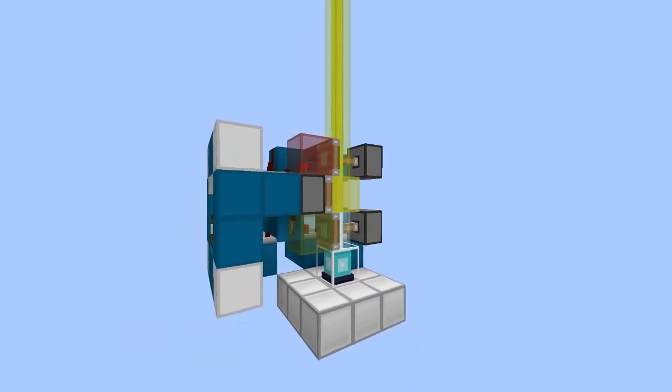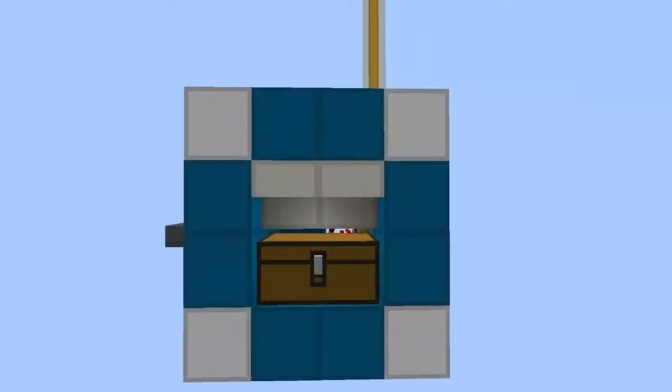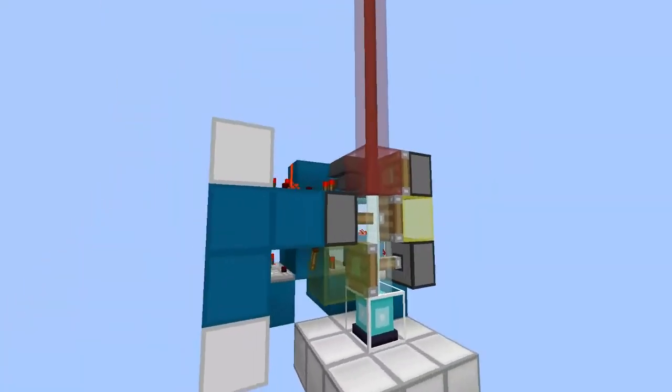So this is an easy way to see how many items are in your little contraption from a far distance. And just to show you that it actually works, I filled up the chest to nearly everything — just one more block and the light, which is at this moment orange, will turn red. So we put in the item and it's red, just like that.